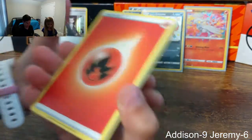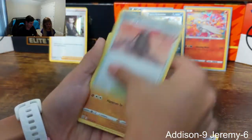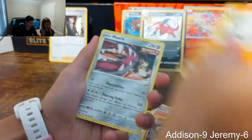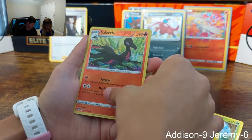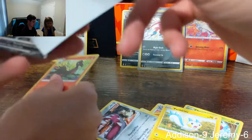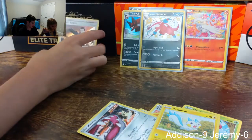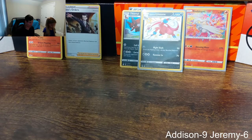Maybe Addison can get the Tyranitar — that's what I really want, one of the full art Tyranitars. We got the Tyranitar V. Salazzle and a Stoutland V — we have tons of Stoutlands. Wait, is that a rare? Yeah it is — I'm going to check. I have four points, she has five.